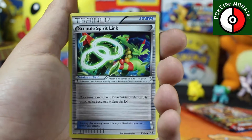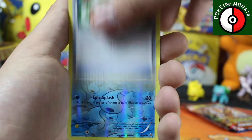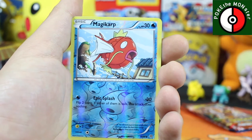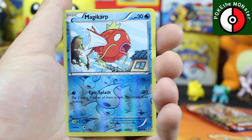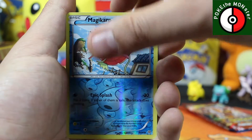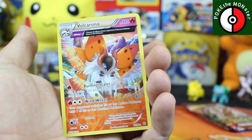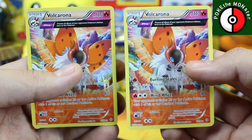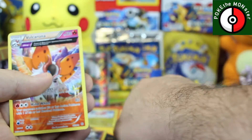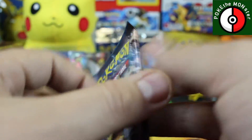We got an Ace Trainer, a Rhydon, a Sceptile Spirit Link. Reverse holographic is a Magikarp — I can never be mad about getting a reverse holographic Magikarp, it's just a really cool card, I love Magikarp. And our rare is... the same exact card we just got in the other tin. I'm a little upset right now.